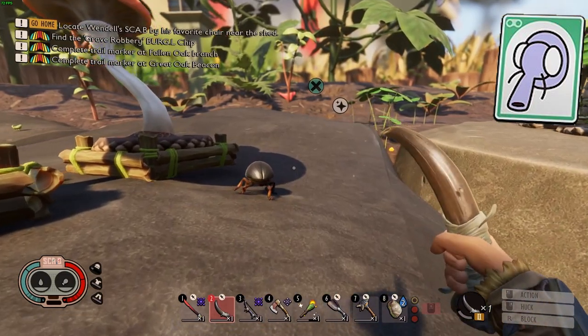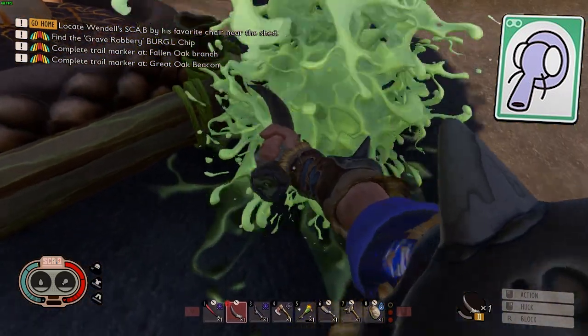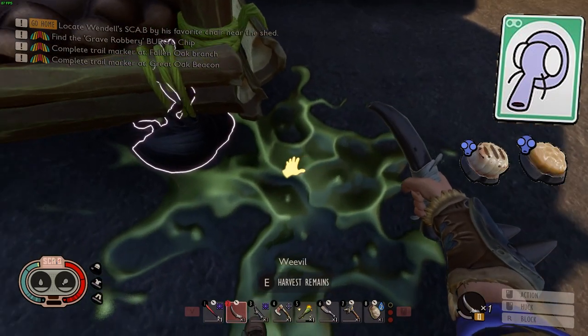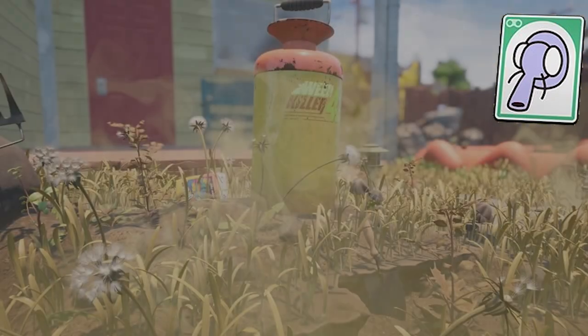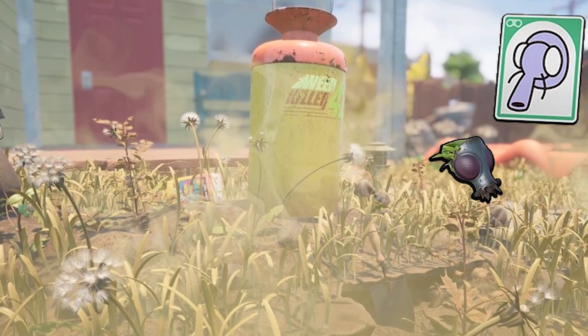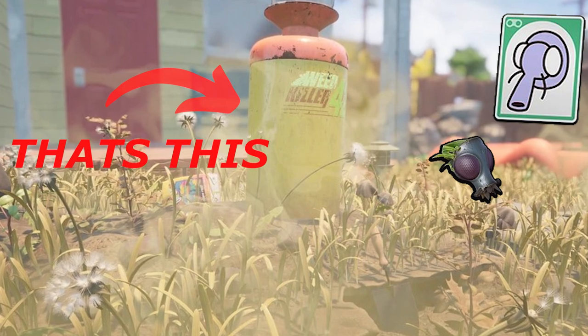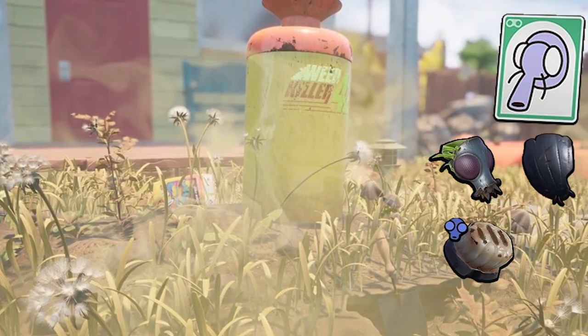As with the aphid, depending on the weapon used, killing a weevil will give you raw weevil meat, weevil roast, or weevil jerky, in addition to a weevil nose. The most important craft you will make from a weevil is the gas mask, which is highly recommended when you enter the haze. You can also create a weevil shield, in addition to weevil roast and weevil jerky.